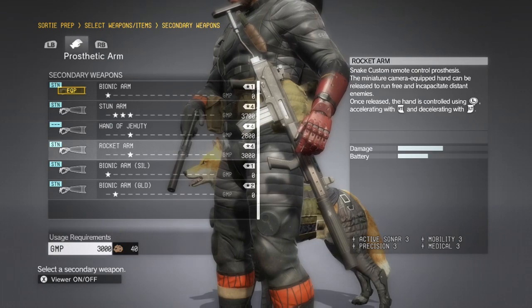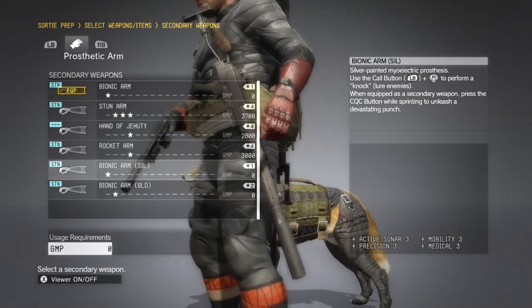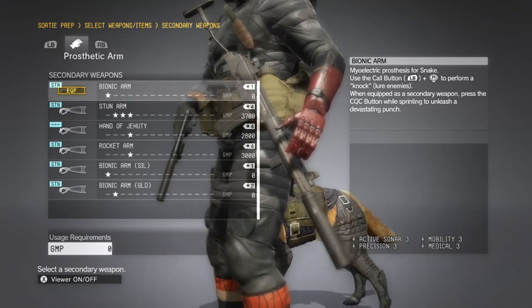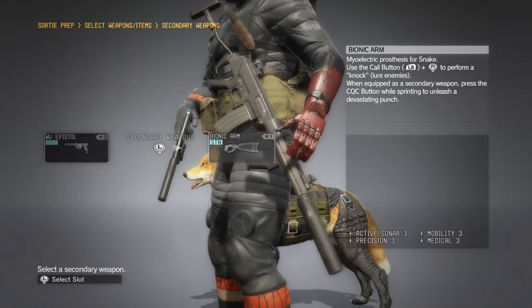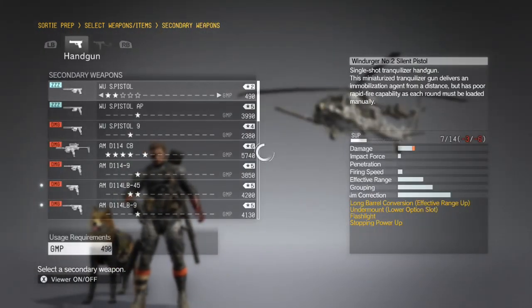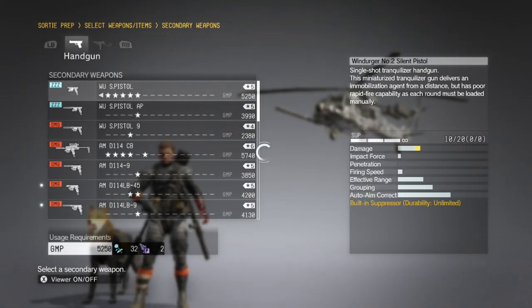The other thing is the prosthetic arm. That first one doesn't cost anything - the bionic arm. It carries with the upgrades like mobility and medical and whatnot, but it's zero GMP. So you might as well bring that with you.